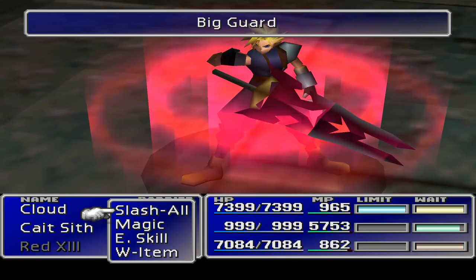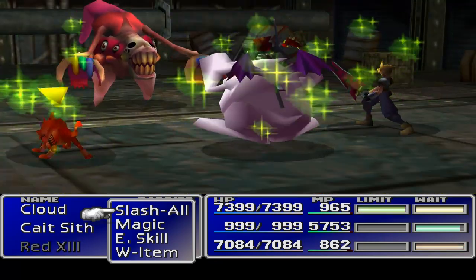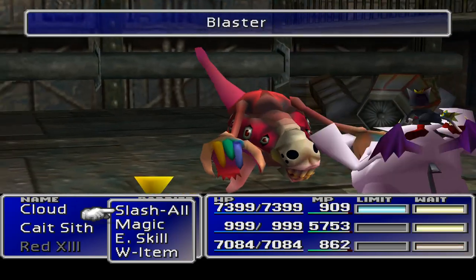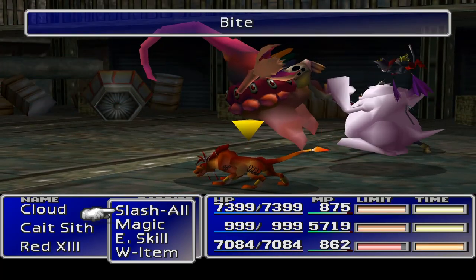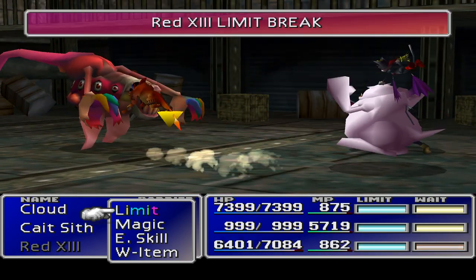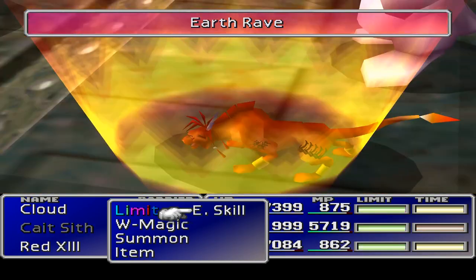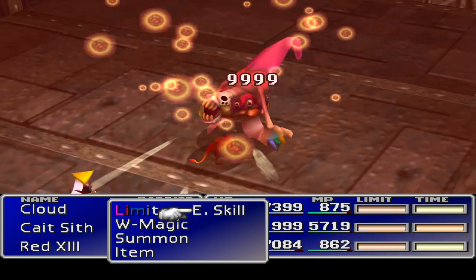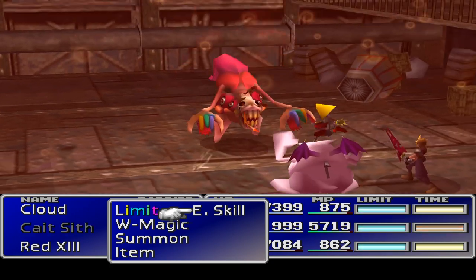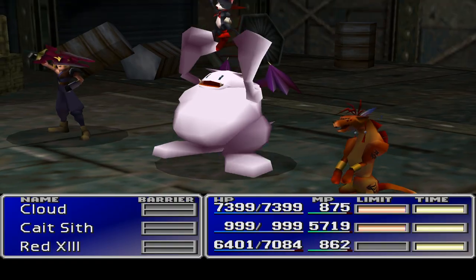Let's do a Big Guard — that sounds like a good winner in this situation. Immediate big hits. Now I'm going to run around and try and get Red 13's limit back up, because I want to show you what the new one is. We're almost there already — just in this one fight. Red 13, Earth Rave — do it! I just hit my desk, I'm so excited. I just wanted to show you the new limit here for Red 13. 999, 598... even if they all hit 5,000s — that was a lot. Five separate hits. That was beautiful.